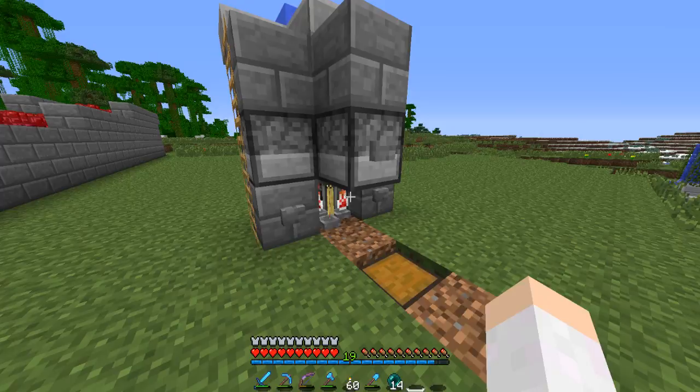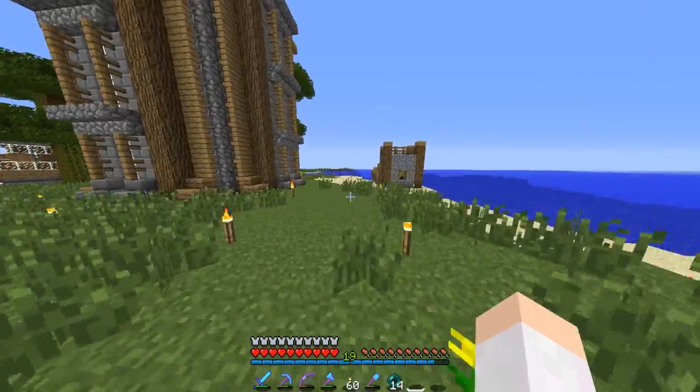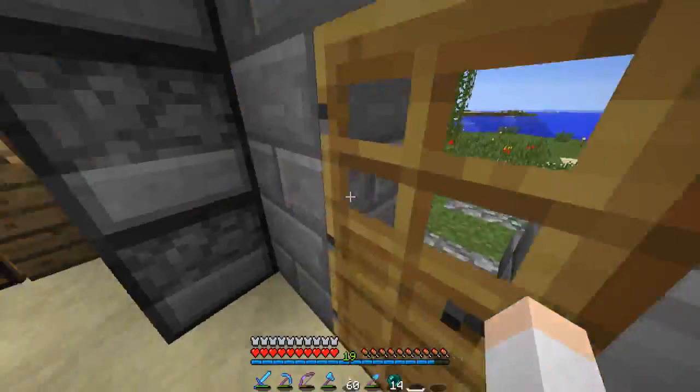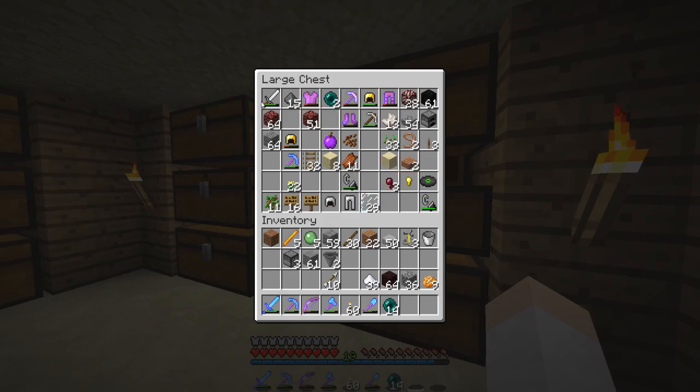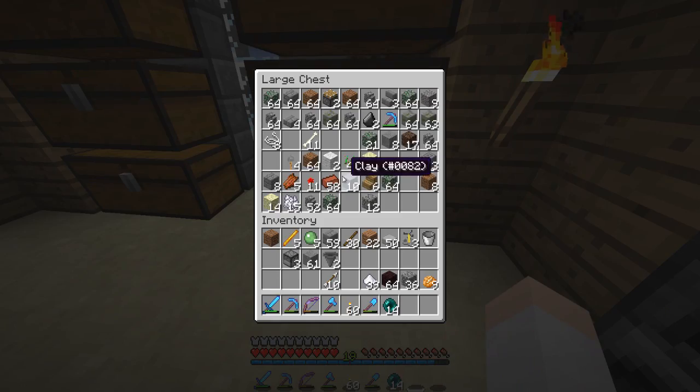So we're going to put our potions of speed in here — now that's epic, we got potions of speed! Let's go actually get some item frames. Got to go check where I put my wool. I know it's around here somewhere. I think you need leather actually, not wool — I think I have that as well just sitting around here.